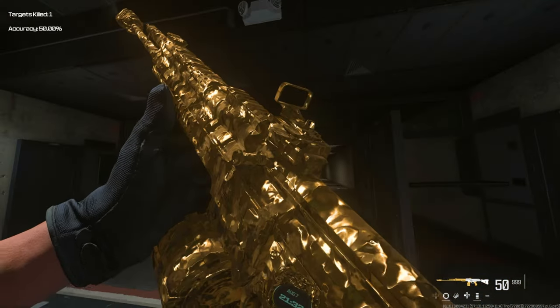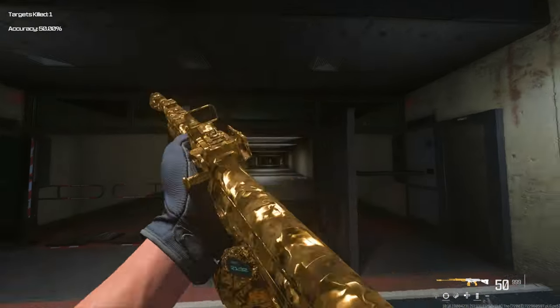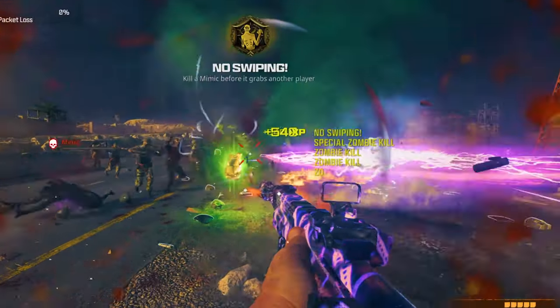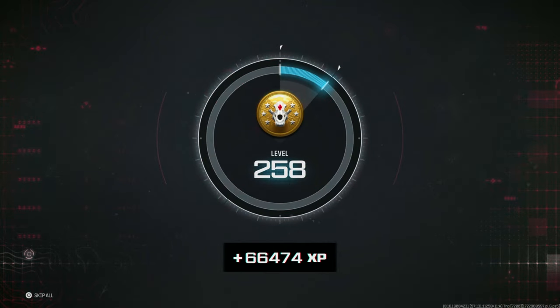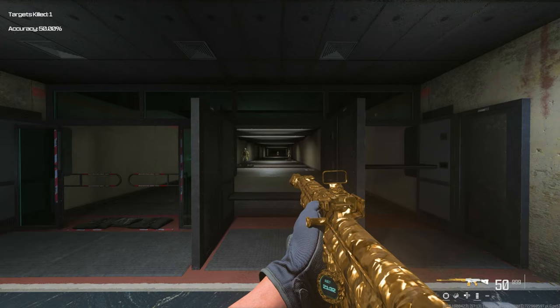This is how you can unlock any prestige camo in Modern Warfare 3 right now if you've got zombies. It's literally insane — I've got almost 70,000 XP in half an hour of zombies. Here's a sneak peek.